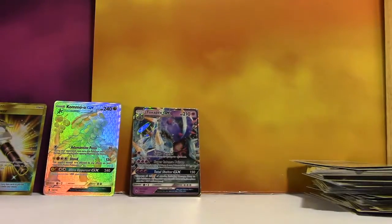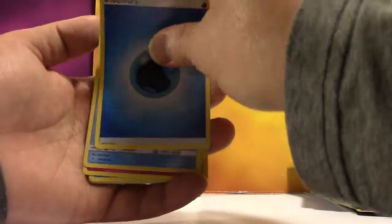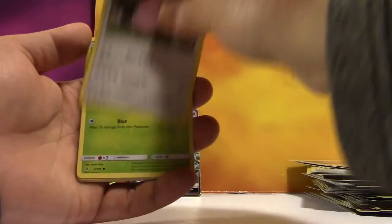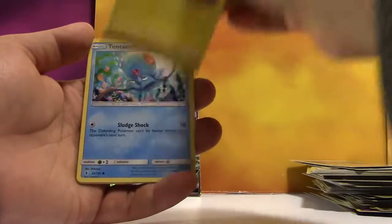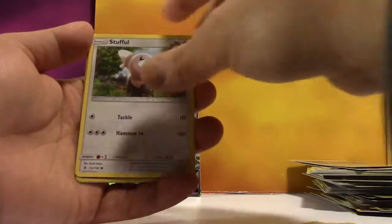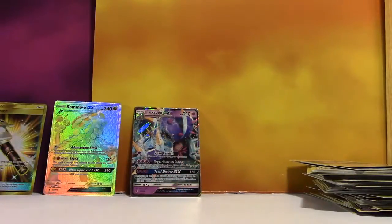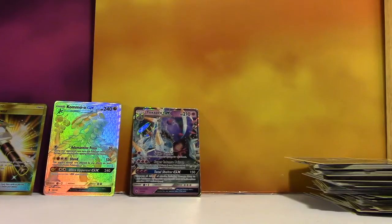We have Water Energy, Vanillish, Whimsicott, Marinie, Chansey, Petlil, Helioptile, Tentacool, Stufful, Reverse Nosepass, regular Rare Pangoro. I'm just hoping that my box isn't a four-hit booster box.